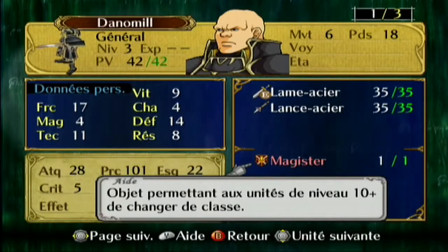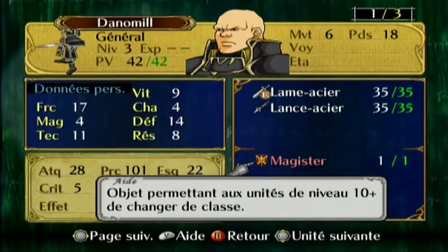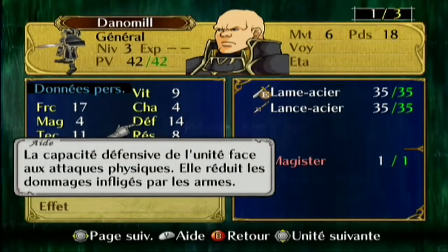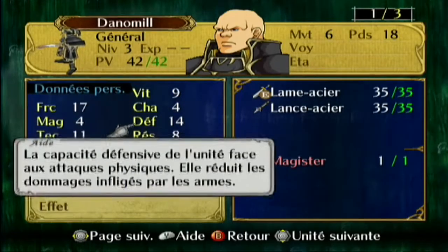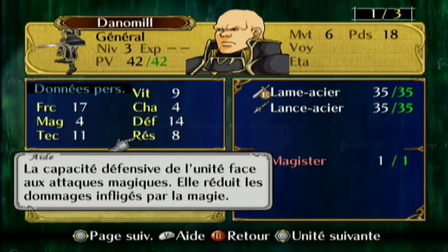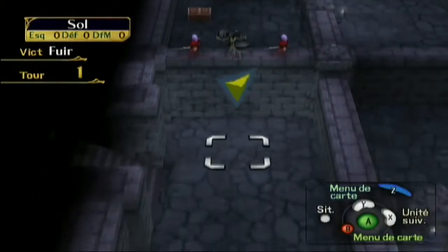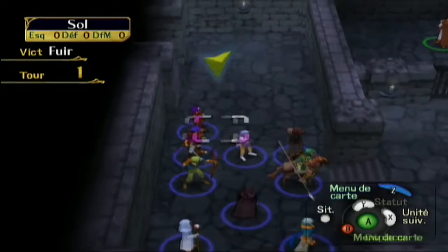Si on a un personnage au niveau 10 et qu'on l'évolue direct avec le Magister, ses caractéristiques augmentent vraiment de pas beaucoup — comme s'il avait évolué de 2 ou 3 niveaux seulement. Donc il a loupé grosso modo 8 ou 7 niveaux de caractéristiques, ce qui fait beaucoup. Je l'utilise surtout pour les unités que je n'aime pas trop.